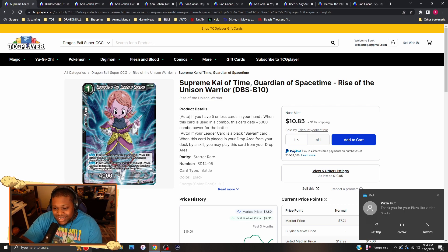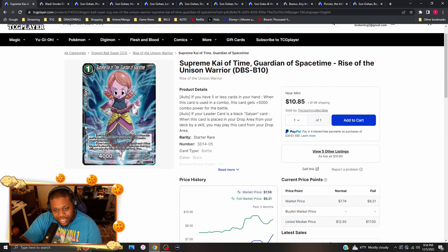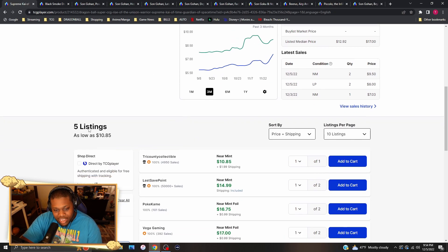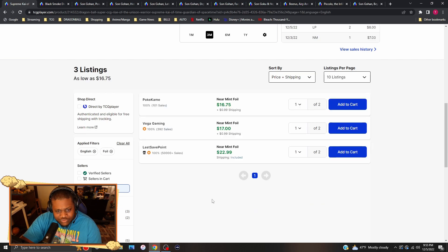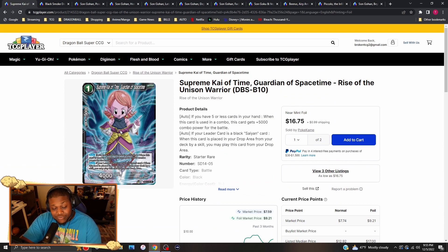Supreme Kai of Time Guardian of Space Time — this card is being teched out in the new Blue Gohan deck. If you have five cards in your hand when this card is used as a combo, it gains 5k power for the battle. The first auto basically makes it a 10k combo piece for free — basically like a Deluge. Regular copies are going for about $12 to $15, and the foil version is going for $17 to $20.